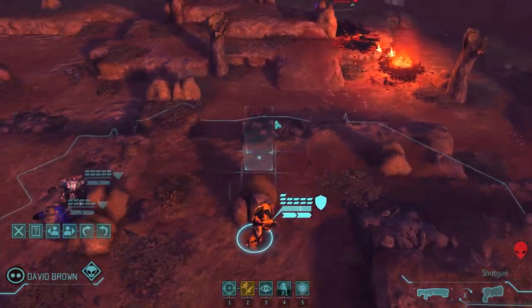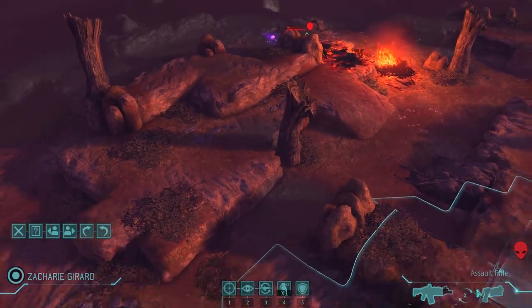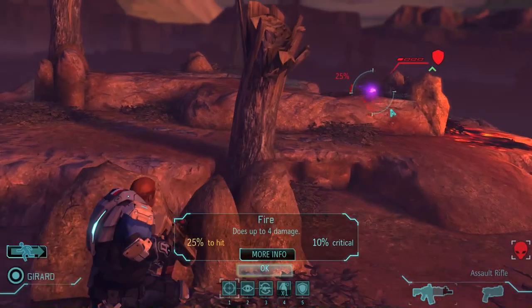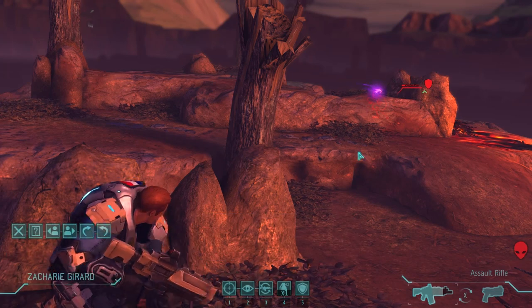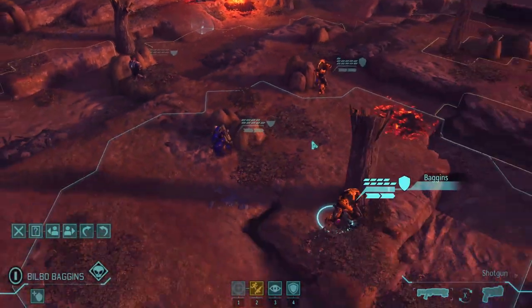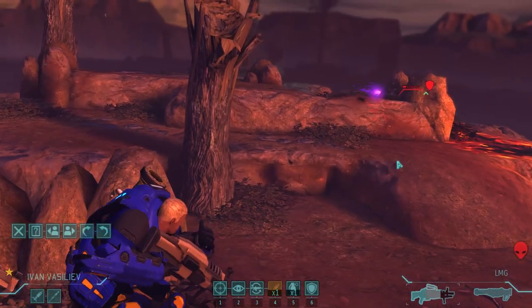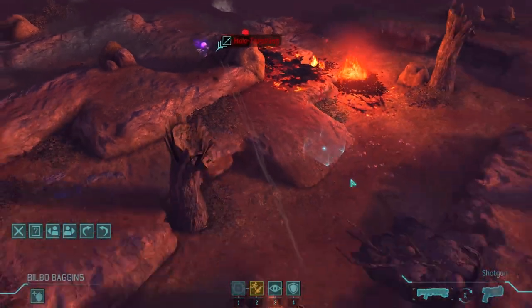I think I'll just use run and gun — actually no, not yet. I'm going to try finishing him off with the rookie so he can get some more experience. I want to get him promoted in this mission. Only 25%, but it's not going to get better, so might as well try. I missed. There was one more alien there, I think, so I'm going to stay here. I should have used the heavy first because of the holo targeting.